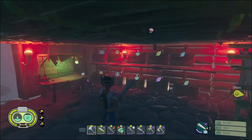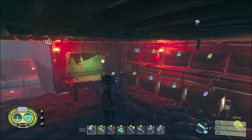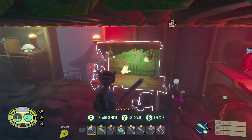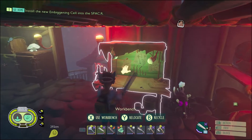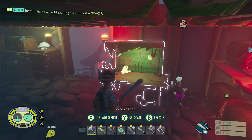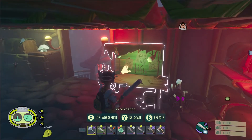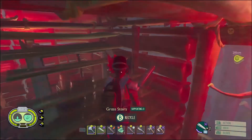For the armor, it's going to cost 25 sap, 15 grub hide, 6 ladybug parts, and 4 ladybird shells for each piece. There are 24 pieces of tier 3 armor — if there are more, use that formula to add on. For all 24 pieces, that's 600 sap, 360 grub hide, 144 ladybug parts, and 96 ladybird shells.